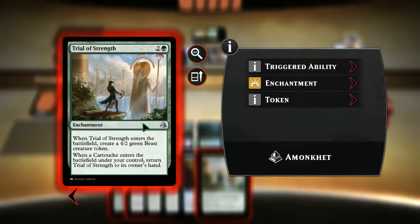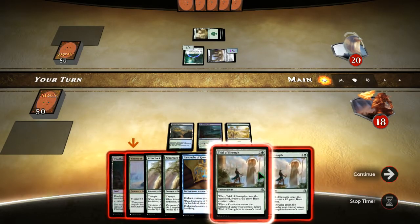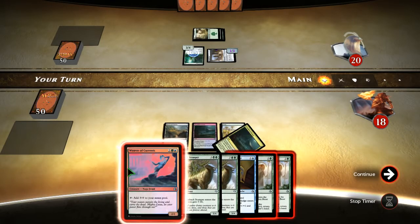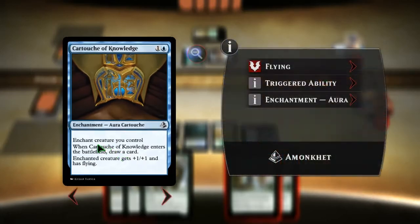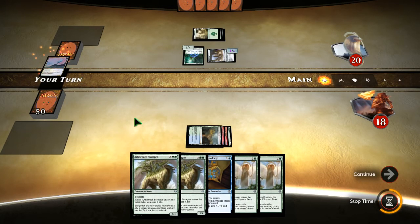So you do want to drop this one first, because then it'll come back into my hand and I can play it again and get another creature — you can just go back and forth with those two. I guess we drop that. I kind of want to put this in — draw a card, it gets plus one and flying — so we'll put that in there.